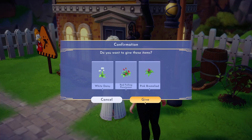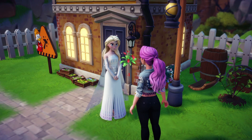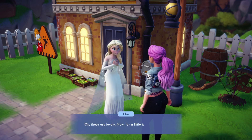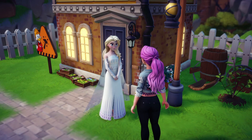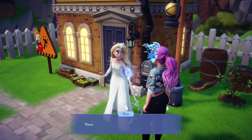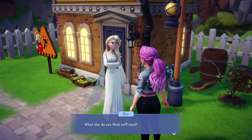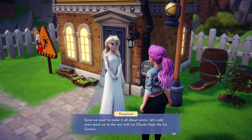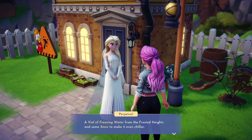Return to Elsa with all the flowers you have collected. She will craft an icy bokeh with her hair, which will form part of our potion. We'll need to collect the remaining ingredients.